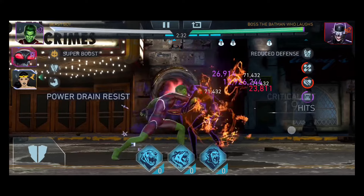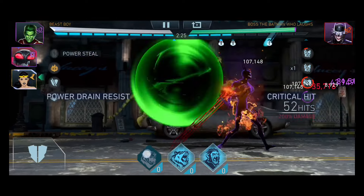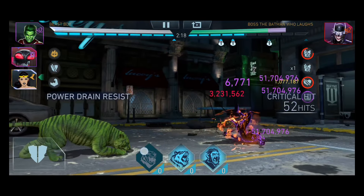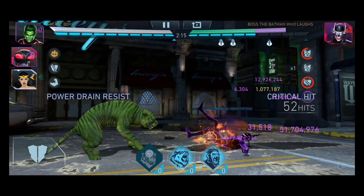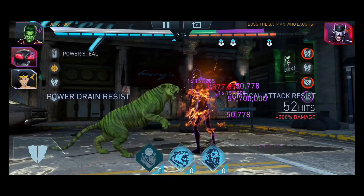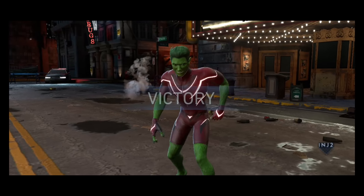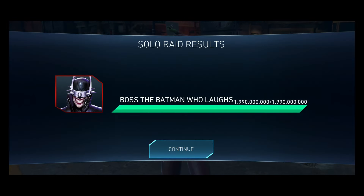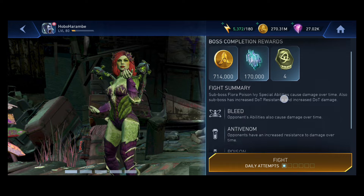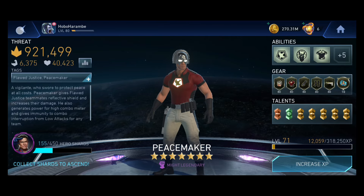I thought the only way around DOT resistance was to use hazard DOT damage instead — the DOTs you get from Black Lightning, Mr. Freeze, Batwoman, or the Drowned when she floods the entire arena. So I thought the game was trying to divert you toward the hazard DOT damage route. But as you can see, this is ridiculous — I'm doing close to the same damage, maybe 10 or 20 million less per DOT, but still enough to one-shot the boss at roughly the same time I would with Beast Boy, even against a boss with DOT resistance.